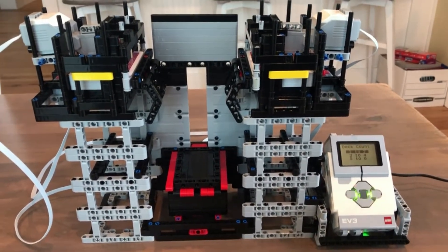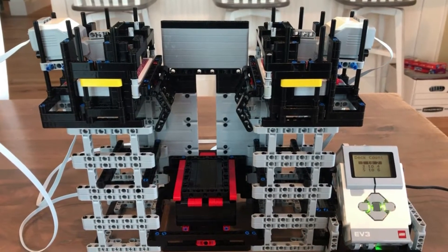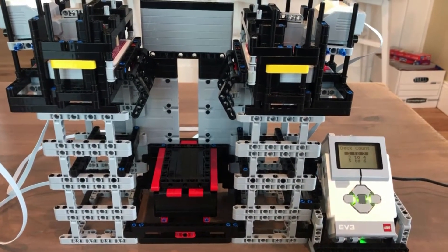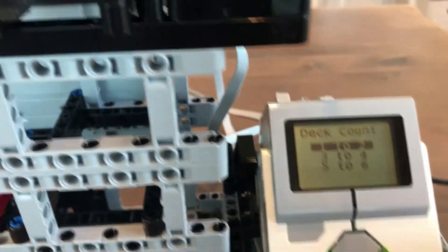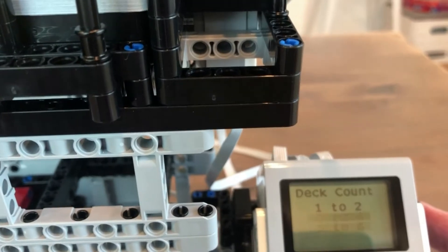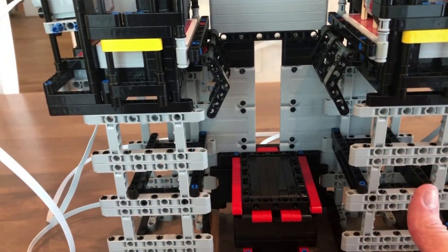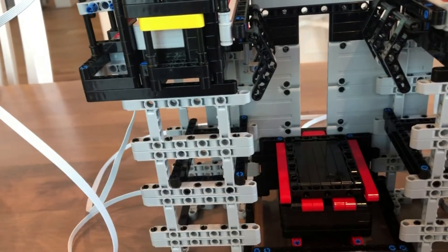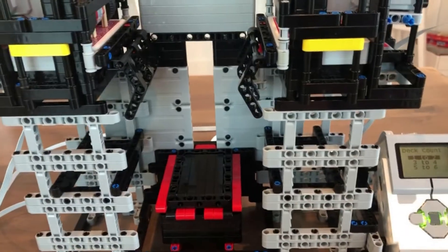Here is my recently completed Lego Mindstorms card shuffler, built to work for blackjack games. It's set up to deal one to six decks, up to three decks aside. The program first asks for the deck count - one to two, three to four, or five to six decks - and you use the arrows to select. Because of the many decks, we needed lots of height, so I put a platform in here that rises up. The deck selection determines how high that platform will rise.